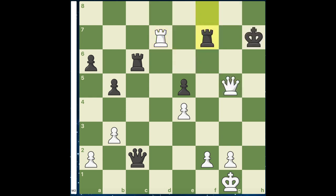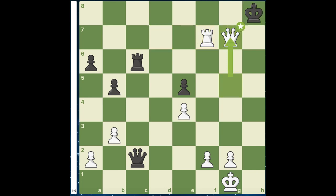If instead we have king to h7, we have rook to d7, rook to f7 trying to delay, and simply one move later, queen to g7, checkmate. Bye bye.